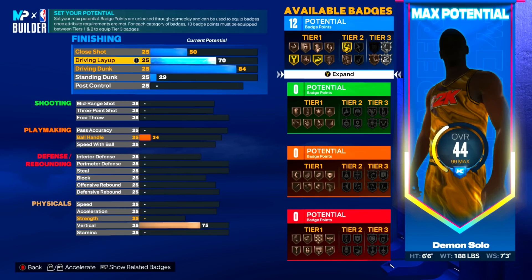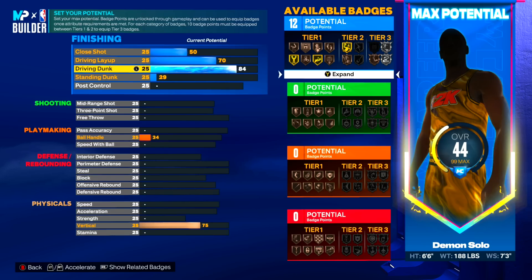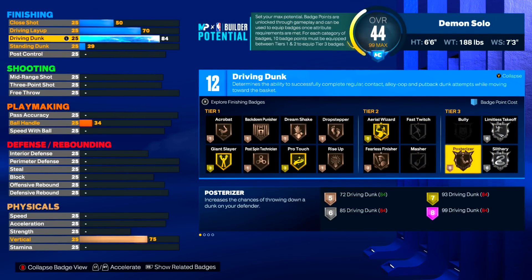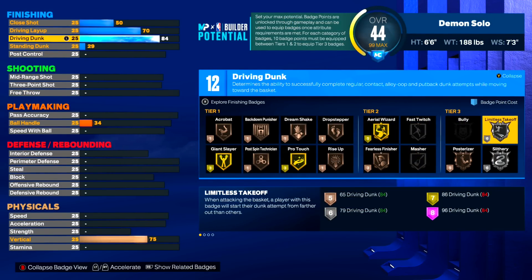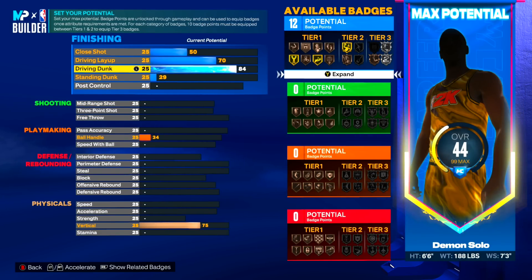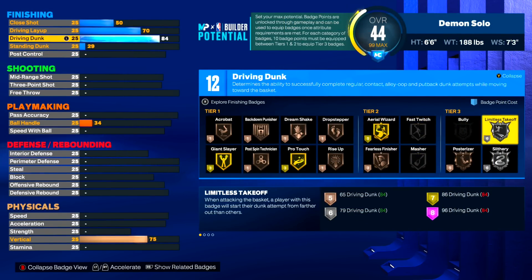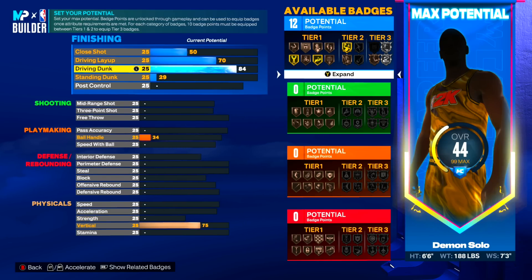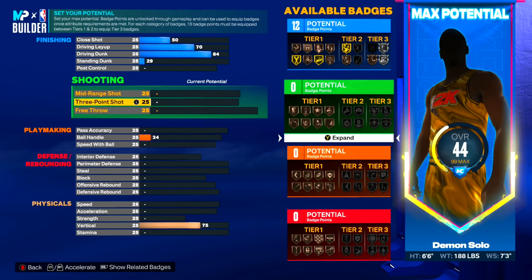For drive and layup, put it up to a 70 which will bring your closer up to 50 - you guys see we get 12 finishing badges now. I know what you guys are thinking - you just told us we need 15 finishing badges for tier 3. That's true, but on next gen there's a quest called Welcome to the League that gives you plus 4 badges and you can pick which category to put them on. If you put all four on finishing you get 16 finishing badges, and you'll be able to get limitless takeoff on silver. Once you finish your core badge challenge for that, you get that badge for free at no badge points cost.